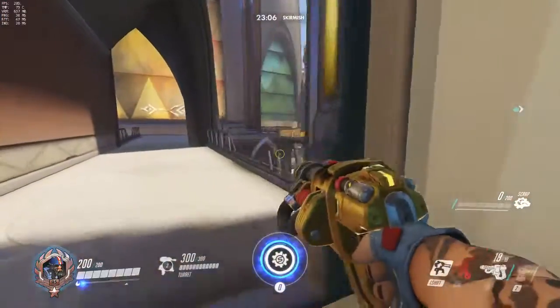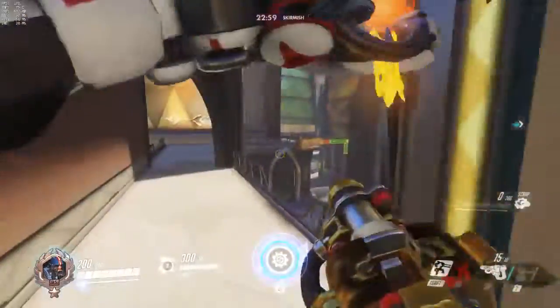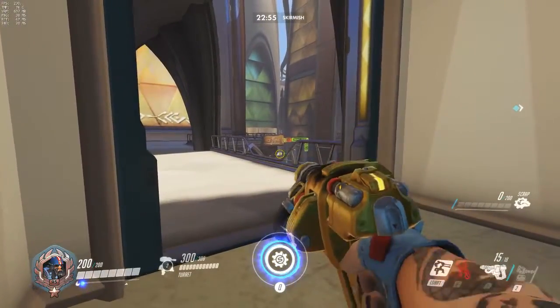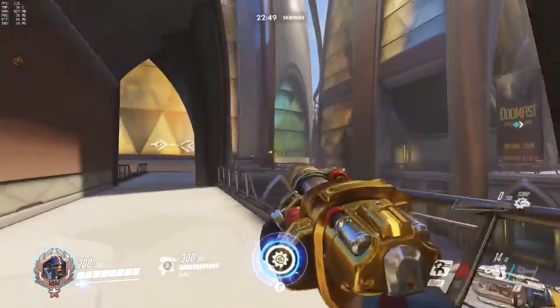What I like to do is leave the gun alone and hold up here. If there are people holding up here with you, you can defend them by using your right-click — say if a Winston jumps — or you can get a really easy spam choke right here. It allows you to get some easy headshots and also watch along with your gun, and top left.